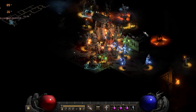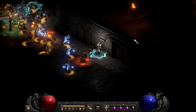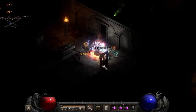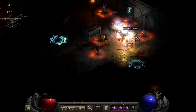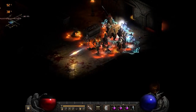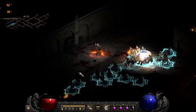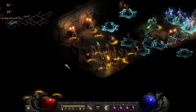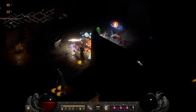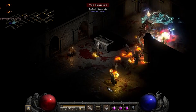However, this build also has weaknesses. It is gear-dependent and one of the slowest builds in the game because minions tend to go where they want and it takes time to learn how to position yourself. Once you get Enigma, you can telestomp — teleport right on your opponent and all your minions and mercenary will be teleported with you, smacking your target for massive damage. But Enigma doesn't grow on trees. This is a build I wouldn't recommend to level with because of how slow it is — it's one of the slowest leveling builds in the entire game. I'd recommend Bone Spear instead since it's much better suited for leveling.